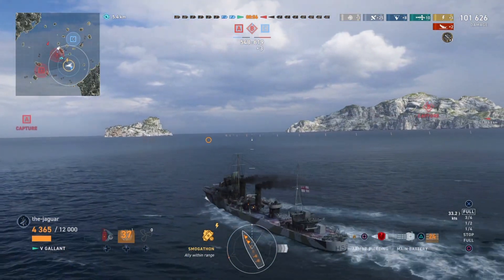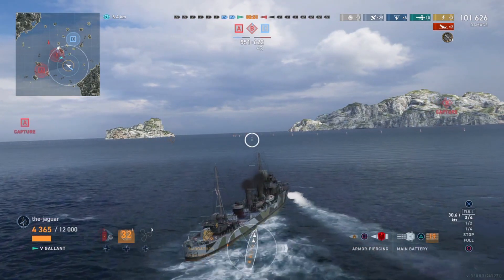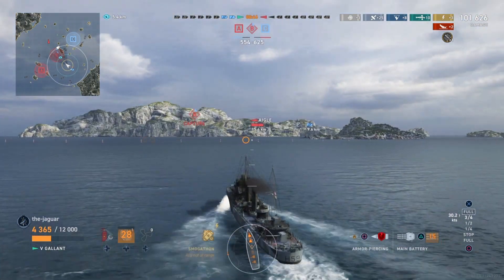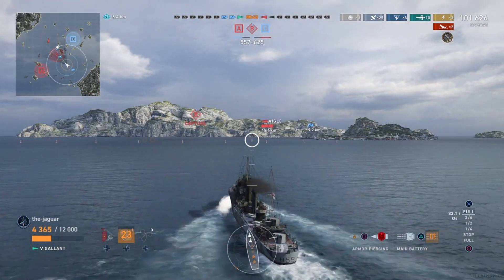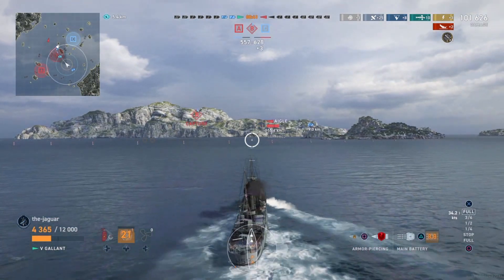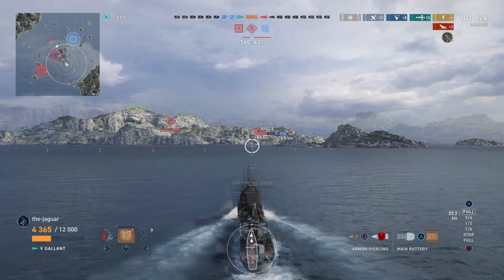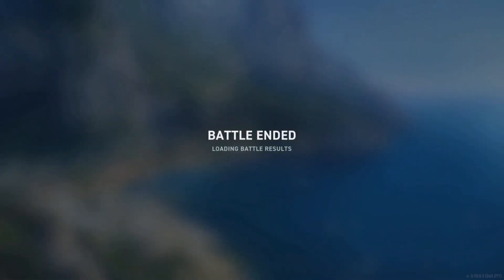Multiple torpedo hits destroy the Koenig — 101,000 damage total. But with 51 seconds left, we're behind by 70 points. Unless we destroy the Agile, we have no chance of winning. Close but no cigar. Three ships against one, and we lose the match because we didn't capture the bases.